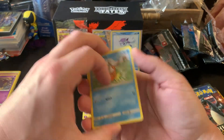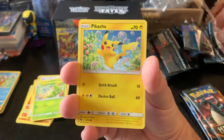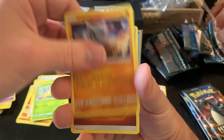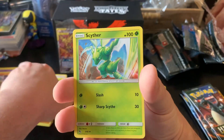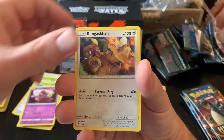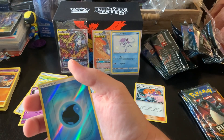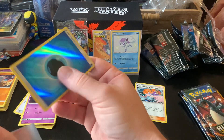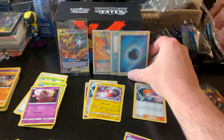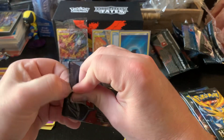Let us see. We have Magikarp — which is actually a shiny Magikarp. Brock's Grit, Scyther, Jynx, Kangaskhan, and hey — it's a reverse water energy. Sleeve it up. Even if it's only worth a few dollars one day, it's still worth something to somebody.